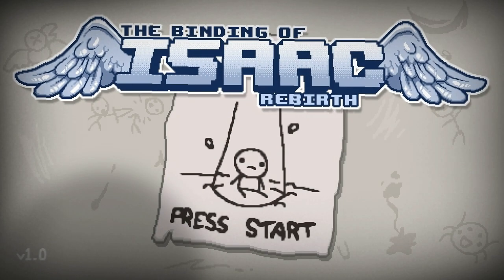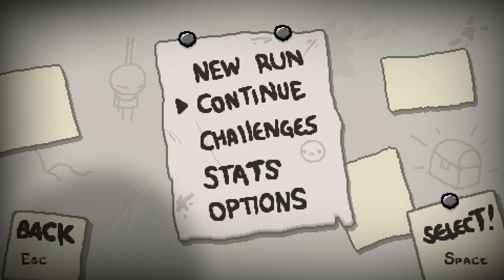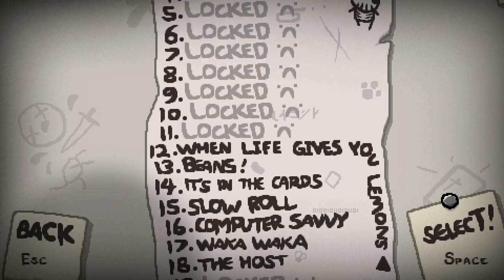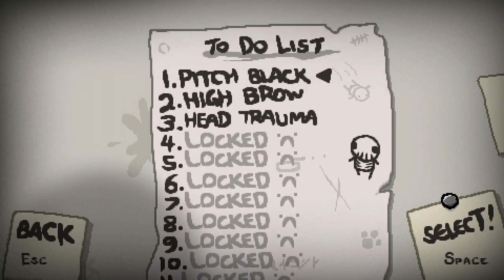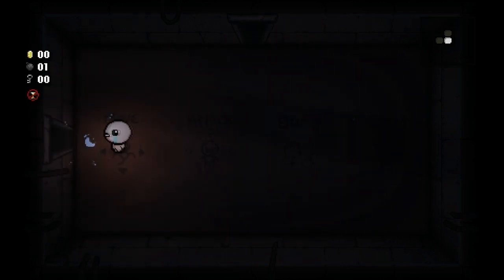Hey guys, welcome back to another episode of The Binding of Isaac Rebirth. I've played a little bit off camera on a different save file. This is episode 2, the second time I've played on this particular save file. I want to try doing some of the different challenges - there are a lot of locked challenges. Let's start at the very top. Number 1 is 'Pitch Black' - I assume that means we can't see the map. Let's go try this one. Yep, 'Lost - Curse of the Darkness,' that's exactly what it is.